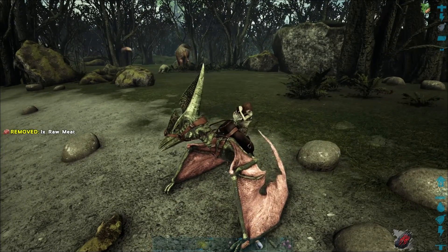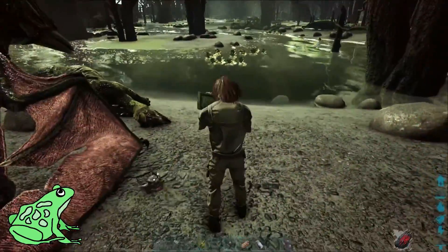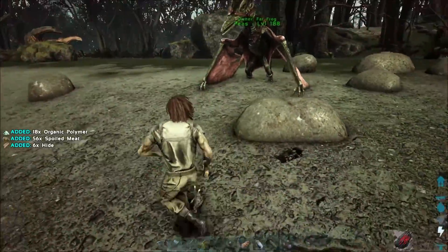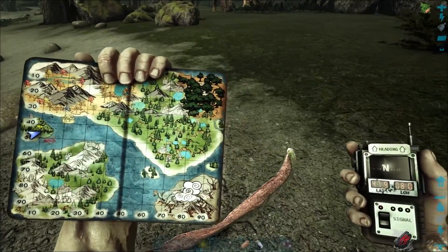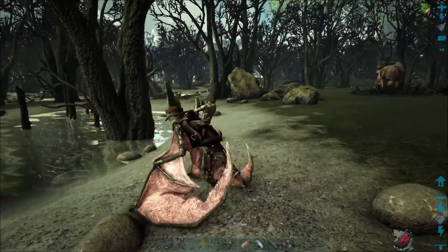Hey everybody, it's Fat Frog and I'm here in the swamps of Fjordor on this island to get some free organic polymer. I'm going to use just this hatchet on this dead stego — there are dead triceratops as well. I'm going to hop back on here to show you our location, which is at 47.9 degrees latitude and 8.0 degrees longitude.